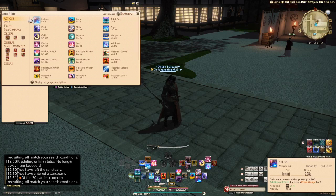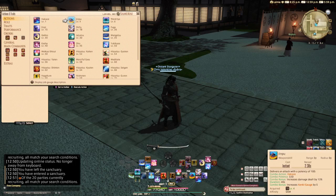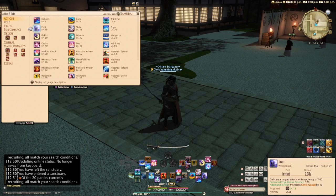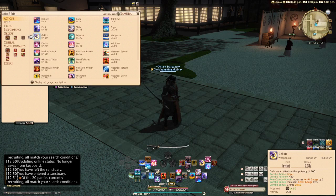Let's move on to current ability changes. The level 1 weapon skill Hakase has been increased to 200 potency, up from 150 pre-Shadowbringers. The level 4 weapon skill Jinpu has been increased to 320 combo potency, up from 280. The level 6 ability Third Eye has increased its damage reduction to 10%, up from 5%. The level 15 weapon skill NP now has an enhanced potency of 320, up from 300. The level 30 weapon skill Gekko now has a combo potency of 480, up from 400.